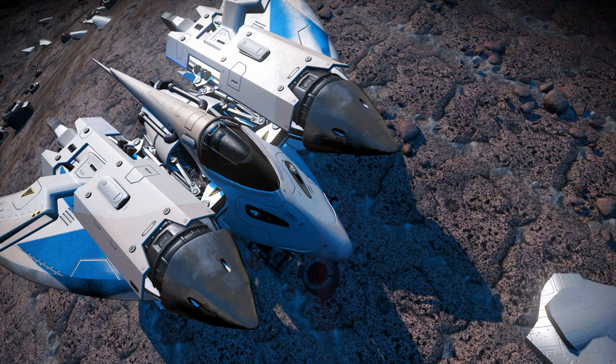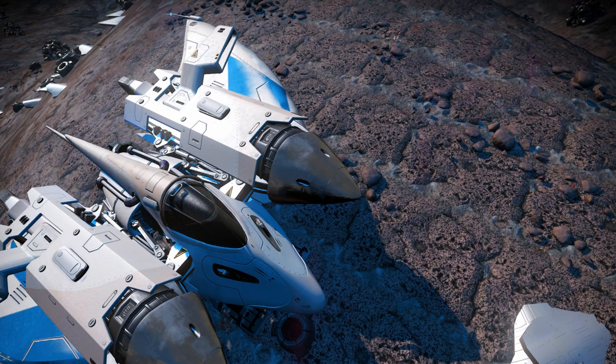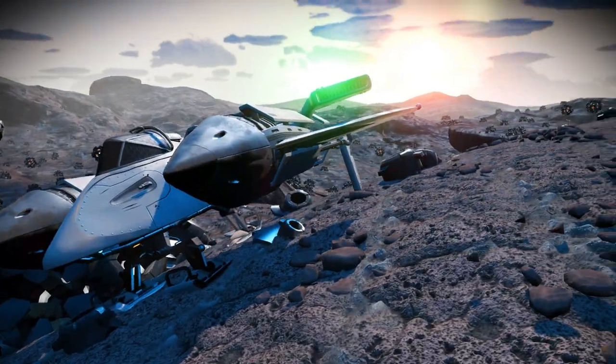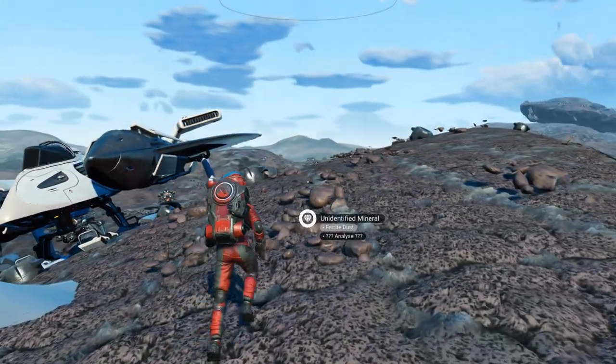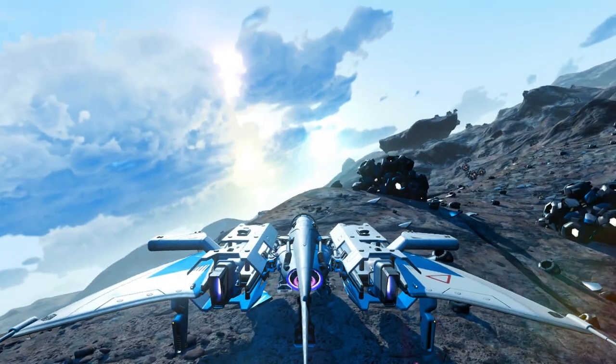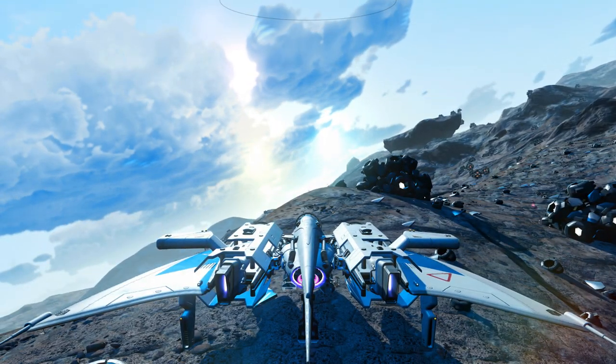Along with piracy comes unique pirate missions. Bounty masters will inhabit Outlaw Stations offering unique procedurally generated missions with highly profitable rewards. And planetary pirate raids — something the community had been asking for — allow you to defend settlements or planetary structures being attacked by pirates: launch to the sky and take them down for rewards.